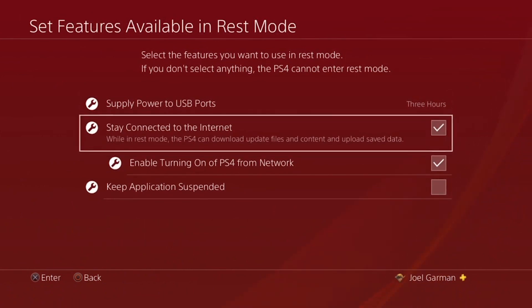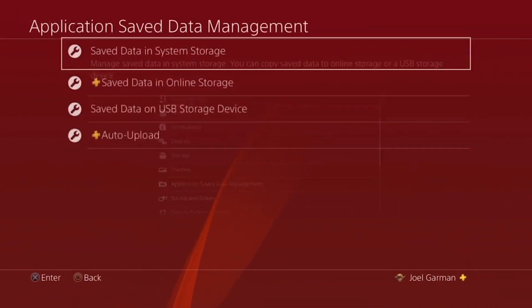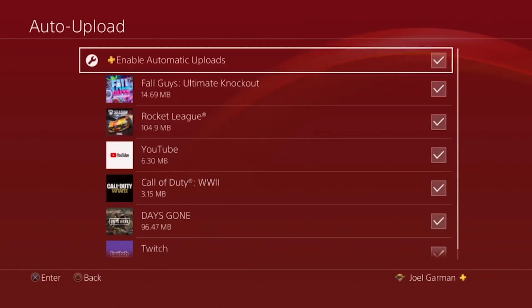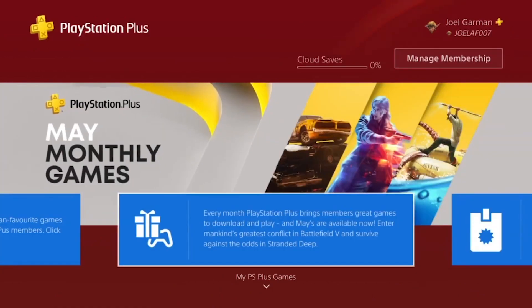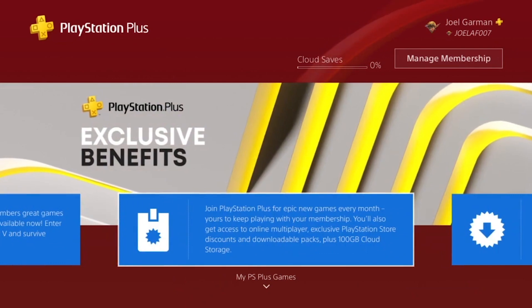Next, you'll want to automate the backup process. Navigate to Settings > Application Save Data Management > Auto Upload. Make sure the box next to 'Enable Automatic Uploads' is checked. This will automatically back up all of your saves to the cloud. If you are not currently subscribed to PlayStation Plus, you can easily do so via the PlayStation Store.